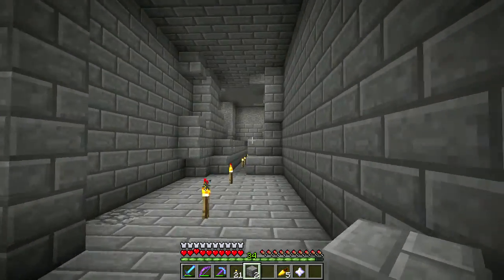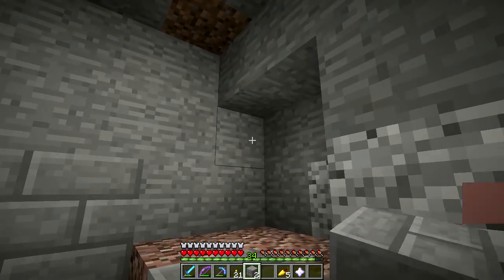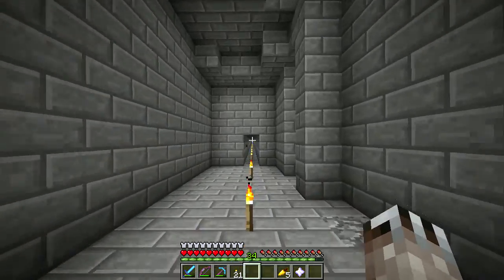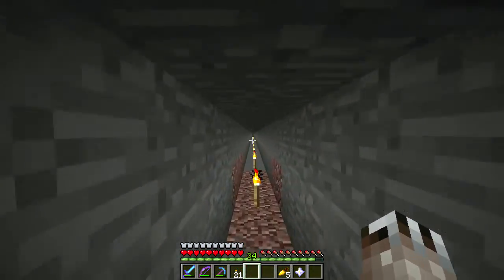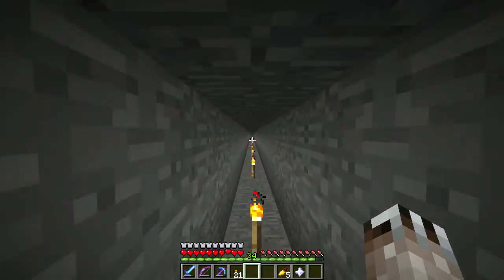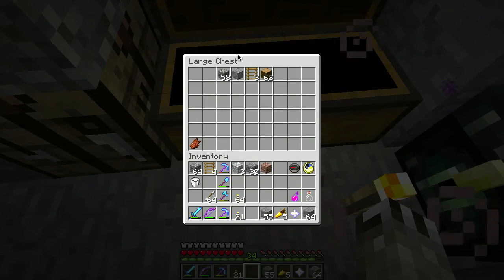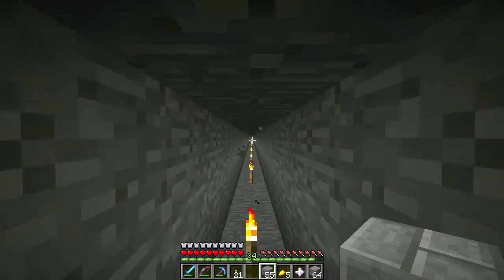I'm going to run out of blocks here because the Wither always ends up destroying plenty — he made a hash of this. I need to clean this up later; it's not super critical right now. I just need to make it so that nothing can spawn down here. So I'm going to make another beacon — I have another star. This is kind of what I've been working on, making life easier in the Nether fortress. Beacons are our friends.